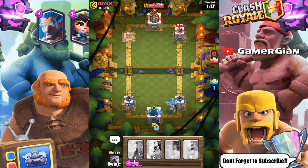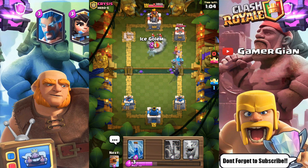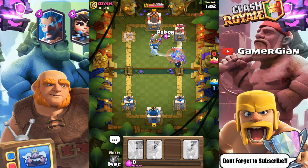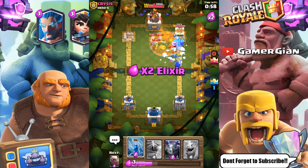He went fully strong on one side and it didn't work out for him. Now I'm pretty sure I'm ahead by a lot of elixir. Xbow is gonna be really hard to play with the deck that he's using because I have a tower down already, so it's not looking too good for him. I feel like that was a pretty decent ice golem play — I kind of luckily predicted it.